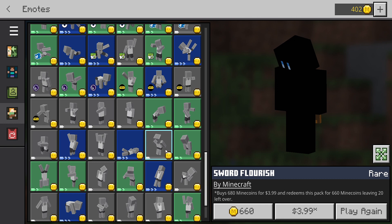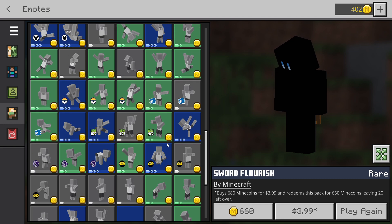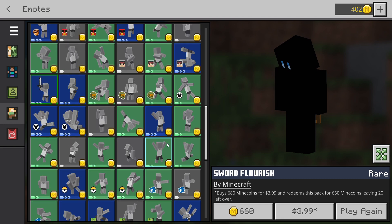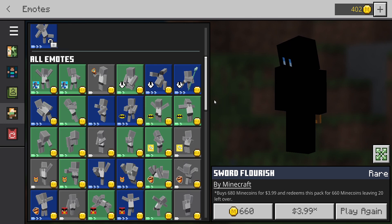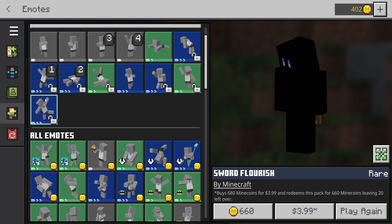Let's scroll on down. Some of these you can get by achievements, and it looks like we might have all the ones available by achievements right now that I notice. The rest require Minecoins to buy. There you go — you can see all the ones we've unlocked through achievements.